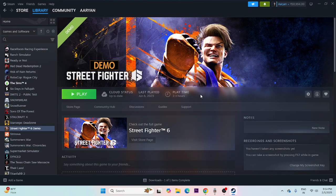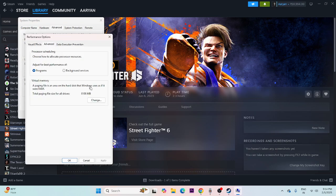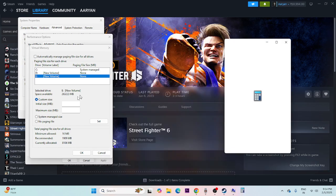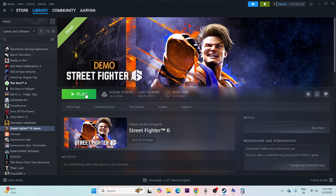If you're still having issues, increase the virtual memory. Search for 'View advanced system settings', open it, go to the Advanced tab, click Settings under Performance, go to Advanced again, and click Change. Select the drive where the game is installed, choose Custom size. The initial size should be 1.5 times your total RAM — for 16 GB RAM, that's 16 times 1024 times 1.5. The maximum size should be 3 times your total RAM — for 16 GB, that's 16 times 1024 times 3, which equals 49,152. Enter the values and try launching the game.